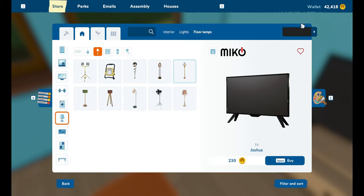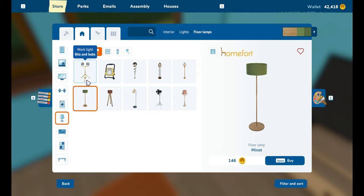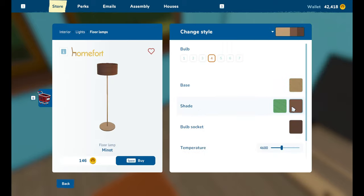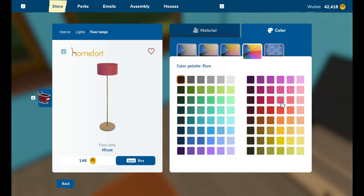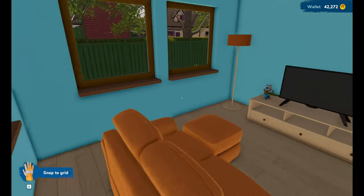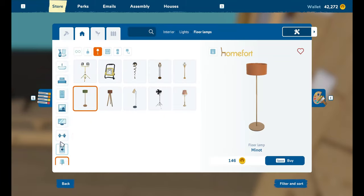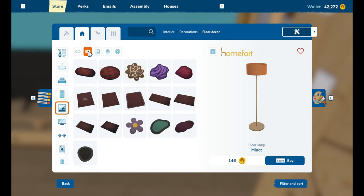We've spent three grand already — how have we managed that? We're gonna have to go cheapy cheap, but I don't want to go cheapy cheap. This is my first house flip. I would like the shade to be made out of burlap sack, and it's going to be orange, and the bulb socket is going to be black. A burlap sack lamp — lovely. Do we have any plants? Because we need them.